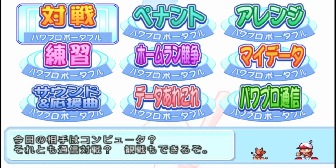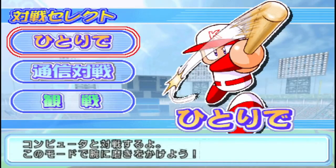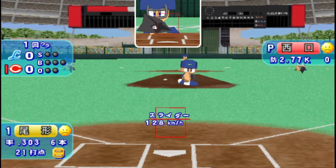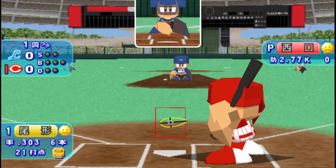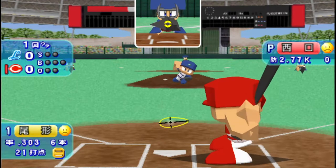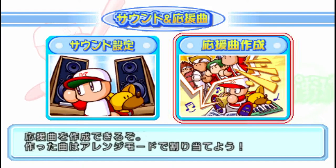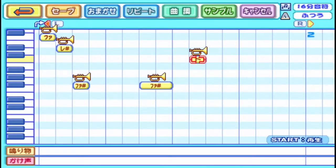As for game modes, you get quick play, a career mode called pennant mode, a home run competition mode, and a range mode where you can manage transfers between teams and rearrange the players however you want. You also get a song creation game mode, where you create your own songs using a very basic tool.